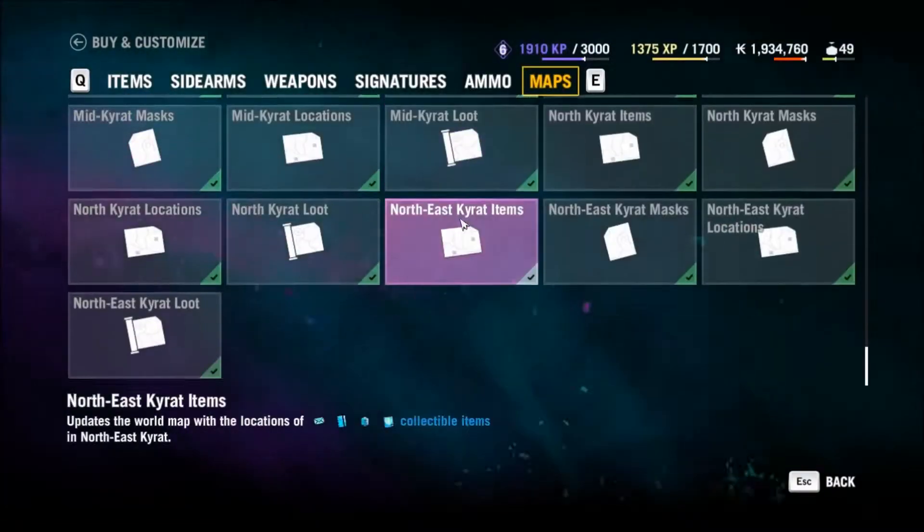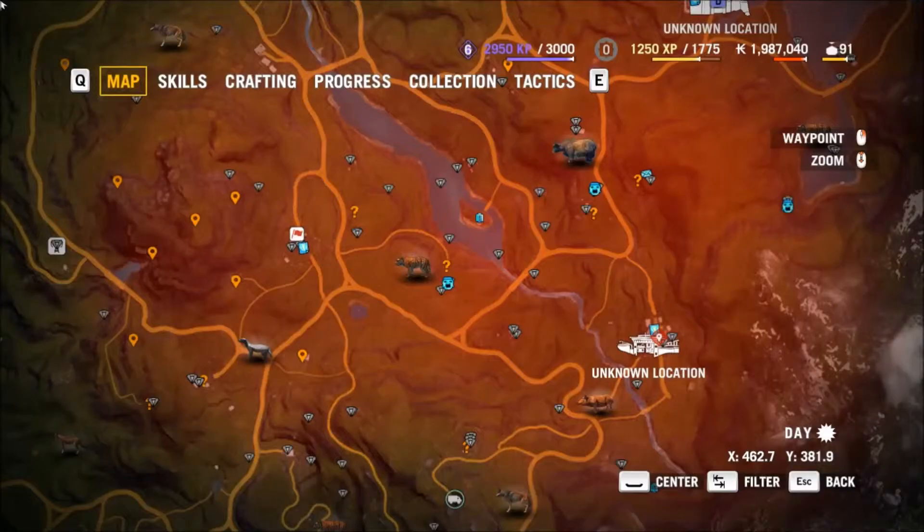The maps are pretty expensive, but they are really useful because they add lots of information to our map. This is great for setting goals and deciding where to go next.